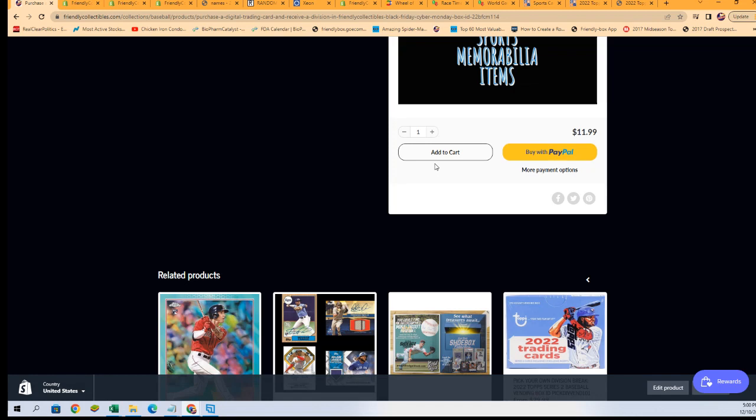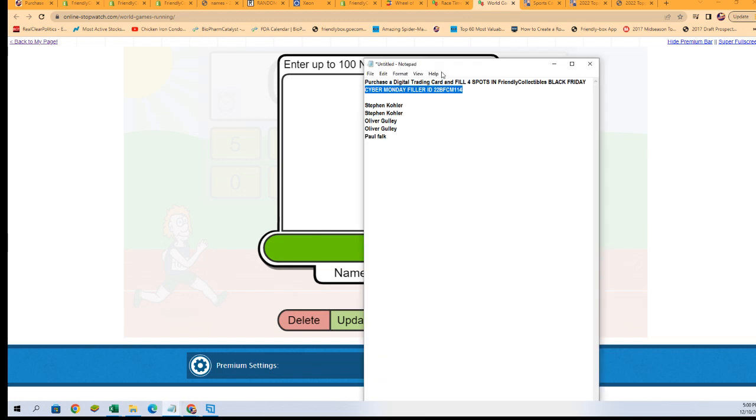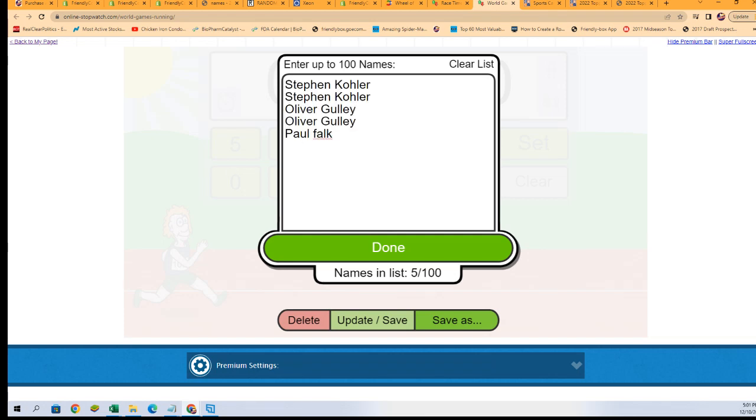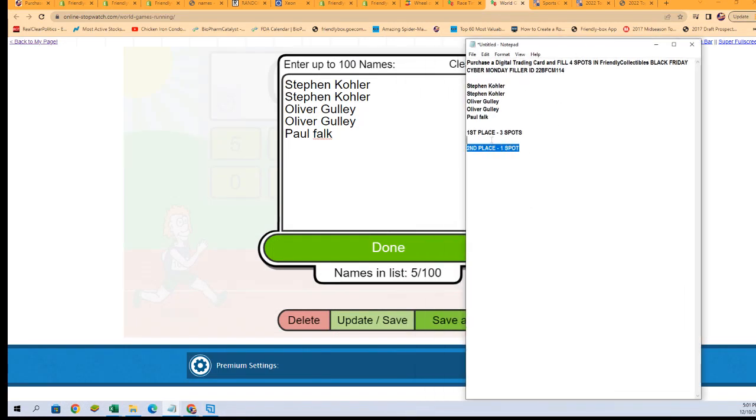This is a good break and it's always something nice. We're doing the race — let's go! Somebody's gonna win. I think it's four spots out of the group here. First place gets three spots, second place gets a single spot. Once again: first place three, second place one — good luck, let's start it up.